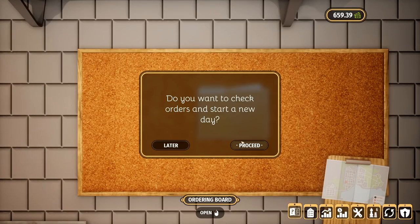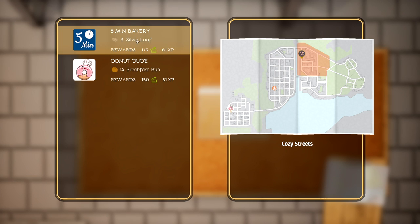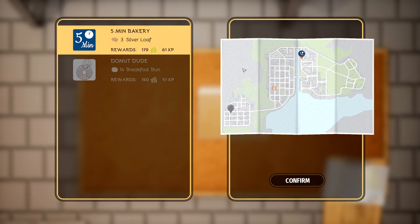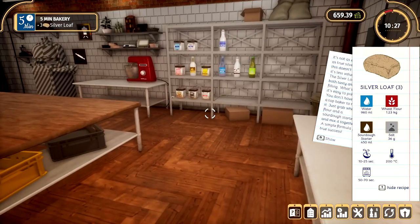Alright, let's see. Let's start a new day and see what we've got going here. We have three silver loaves or 14 breakfast buns. That's a ridiculous amount — are they having a party or what? This one gives more rewards and more XP, so I'm going for the three silver loaves. Let's go and do this order.